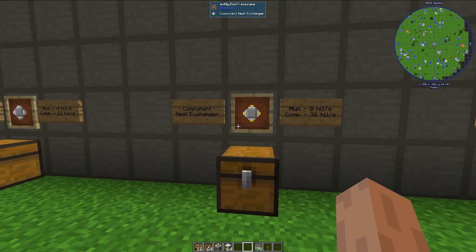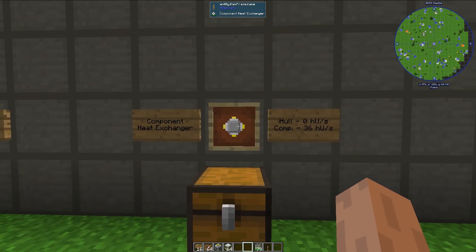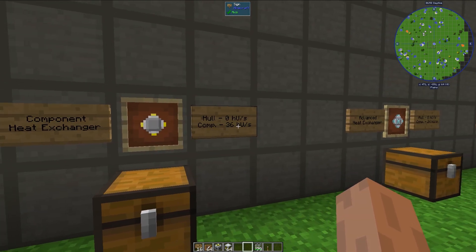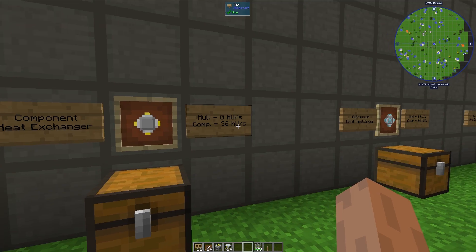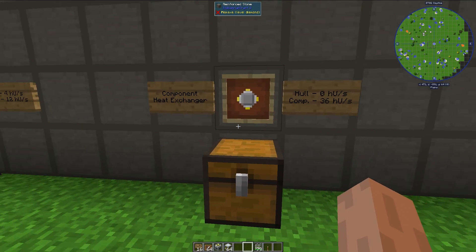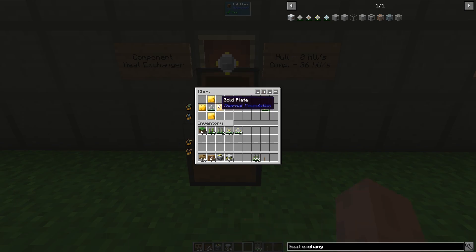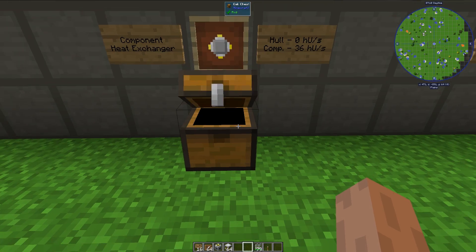Next, we have the component heat exchanger. It can suck up no heat from the hull of the reactor, but it can suck up to 36 heat units per second from adjacent components and move it. Its crafting recipe is like this, and it has a durability of 5,000.